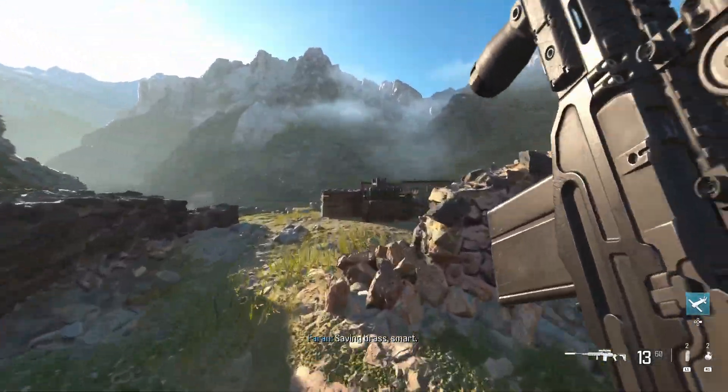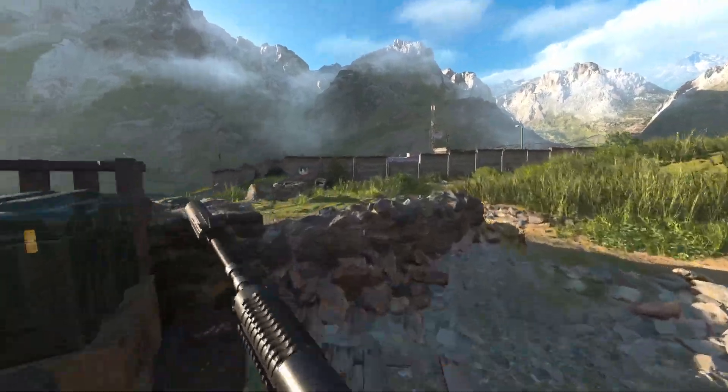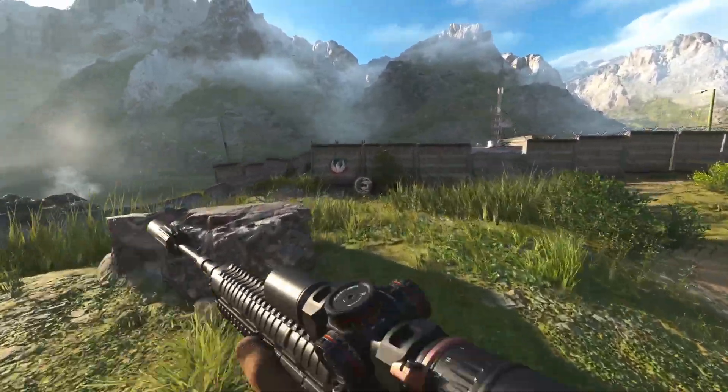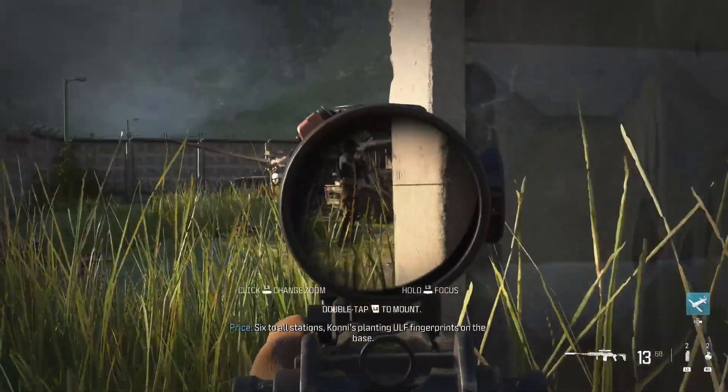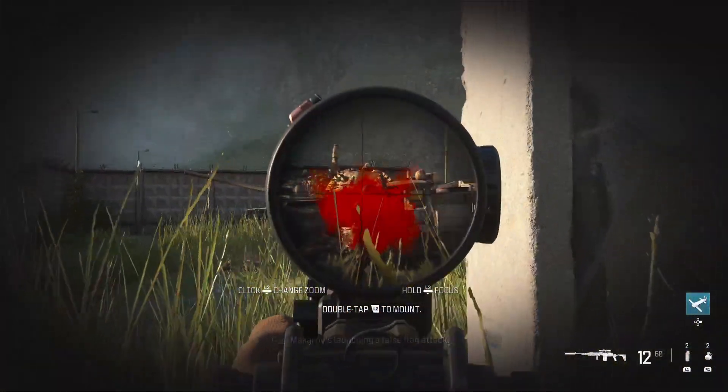That was kind of hard to see, but there are other ways you can see it just by getting a little bit closer. Run to this wall and these two enemies will align — shoot them right away.